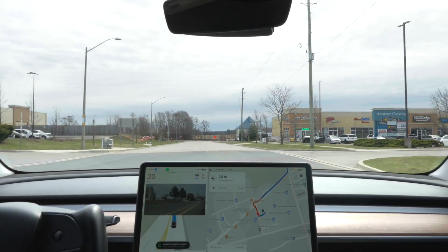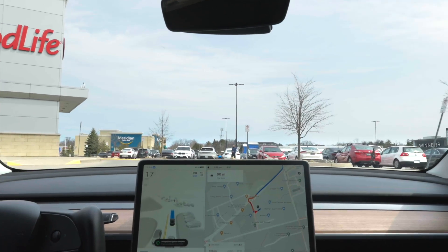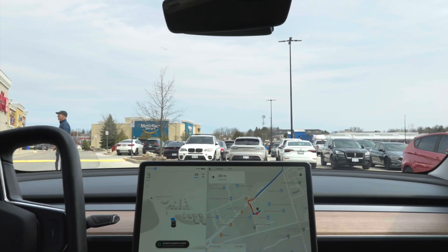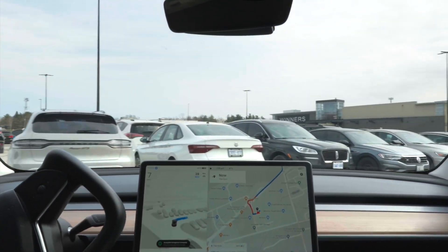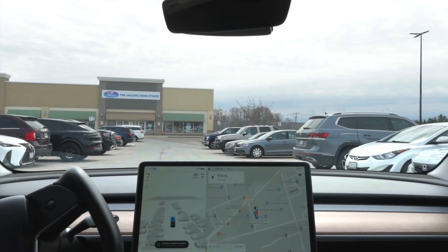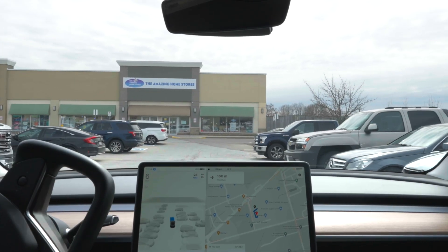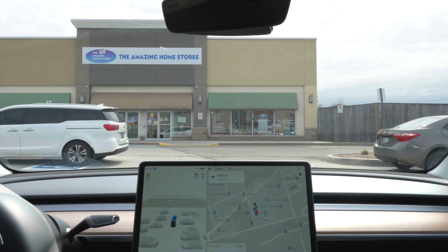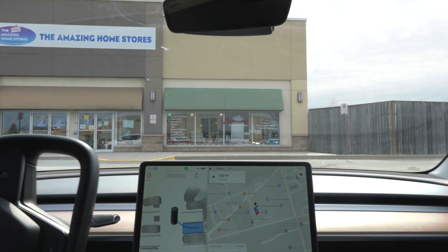Now we're going to go into this plaza here. I don't know if it's going to park. So we're at the front door of where we're supposed to go — oh, it's going to park! Just let it do what it's going to do here. There are a couple of spots we can park. Maybe it knows me because I like to park it behind. I'm going to take over — let's try the auto park while here.